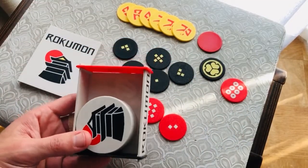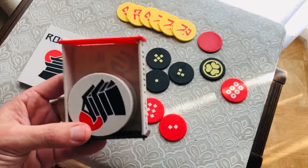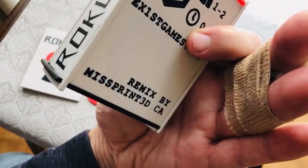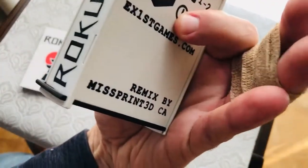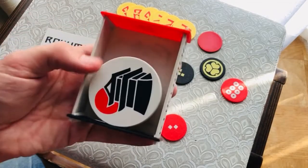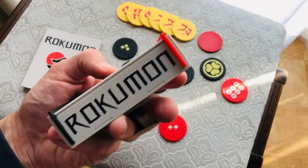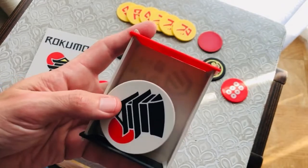They've got all the components there — that's beautiful. So this is what you get inside this little box. If you'd like to get a copy you can do so by contacting this wonderful company, MissPrint3D. They will be offering this product at conventions that they go to, demonstrating the amazing 3D printing capabilities that they offer. Do check it out — take care, see you soon, bye!